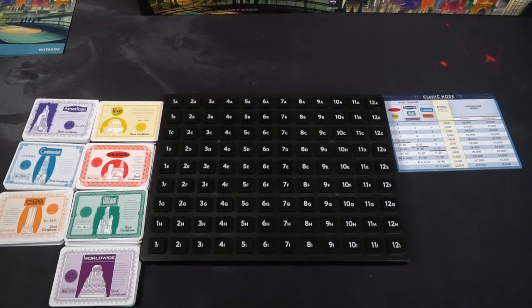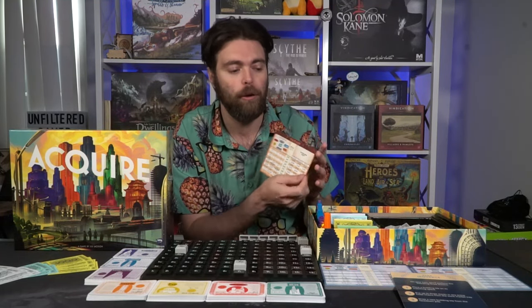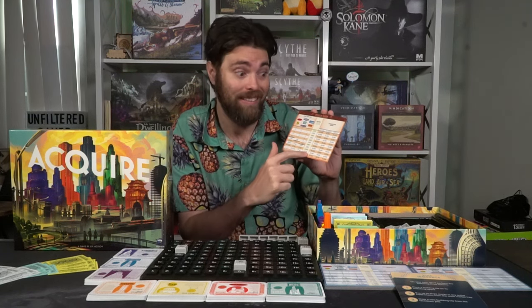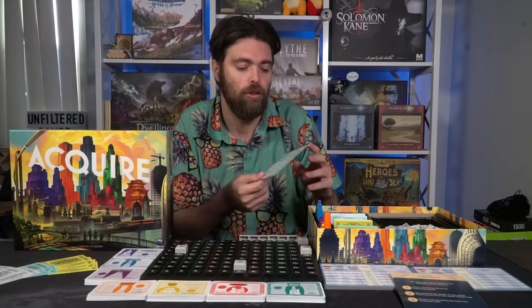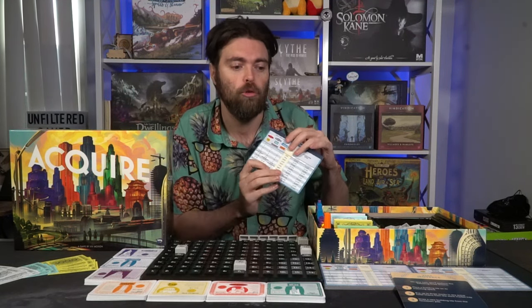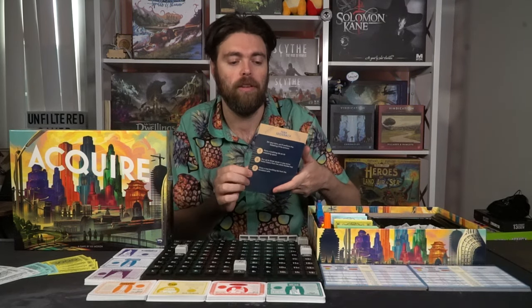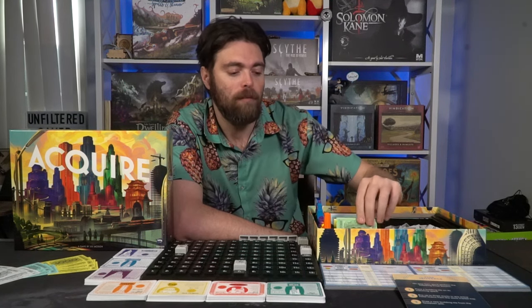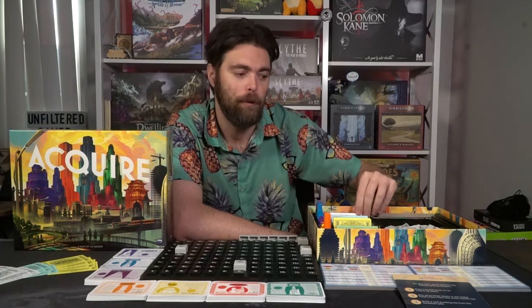Go ahead and take all the stocks of all seven hotel chains and place them in stacks of their same type — Festival, Saxon, Tower, Imperial, Worldwide, and so on. Take out the player aids, which are used for either Classic or Tycoon mode. They show hotel chain sizes, basic buy and sell values, and stockholder bonuses for when chains get merged. There's also a game reference card explaining turn sequence and merger steps. Money comes in four types: $5,000s, $1,000s, $500s, and $100s.